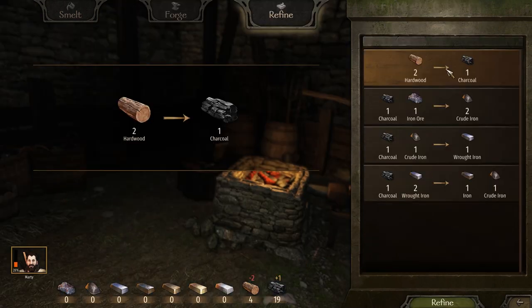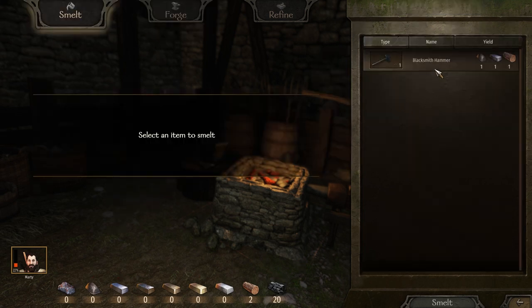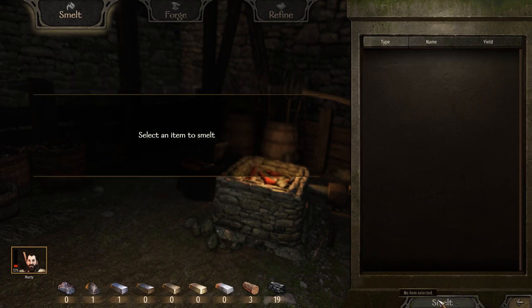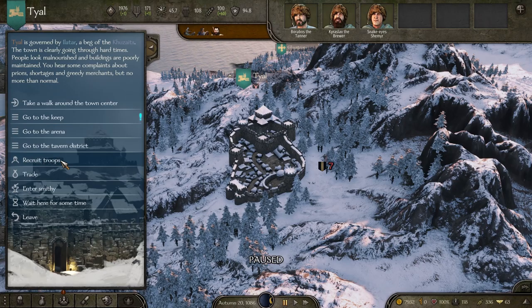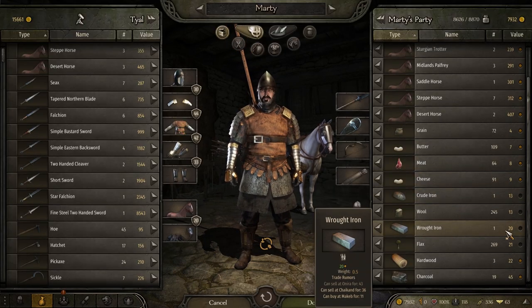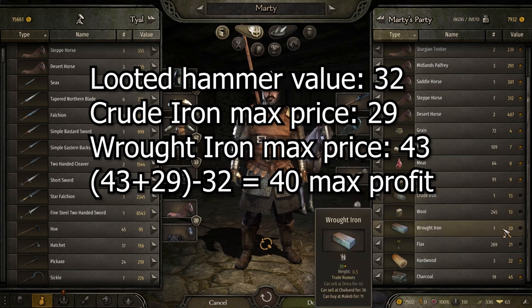Even if you want to completely ignore smithing, just do the smelting and it will give you raw materials. If you look at the selling price of the raw materials, they should sell for slightly better than the weapons themselves. Do it on a big scale — smelt like 20 items at a time. The raw materials may not sell for much in the city you're in, but they can sell for a lot more in other cities, so hold on to them until you find the right price.